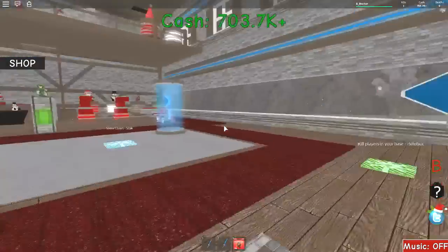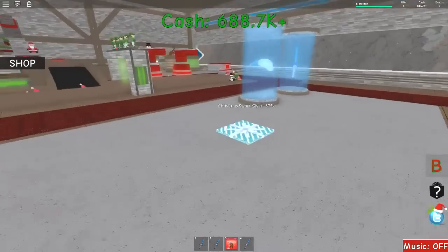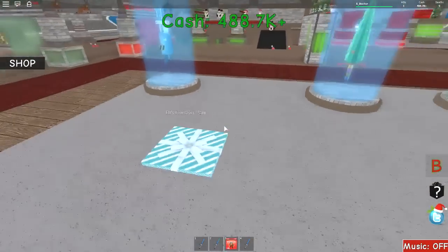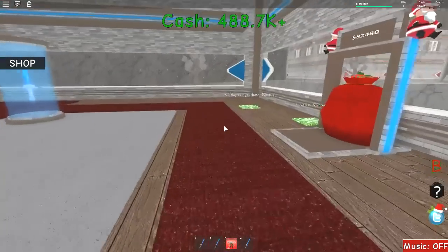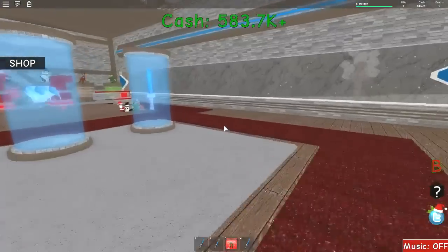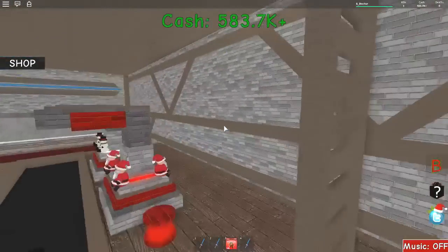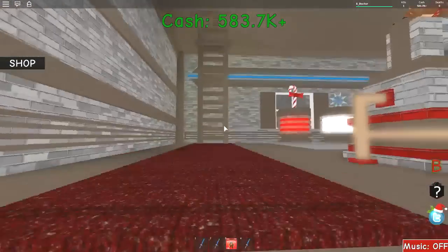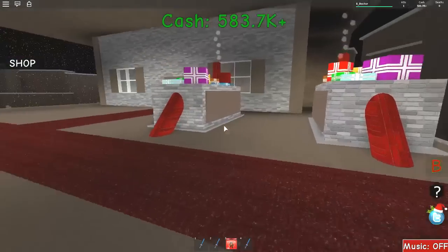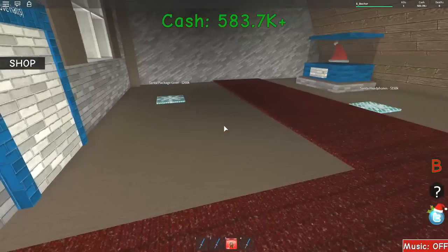We've got 600K in the bank, 700K in total. Shall we go and buy all these as well while we're here? Might as well just get them sorted. Oh, that's a million — wow. Elf's bow at a million. That's a lot of cash for a bow. Well, we're not buying that just yet — maybe at the end we'll buy those things just to finish it all off. We aren't that far away from finishing.